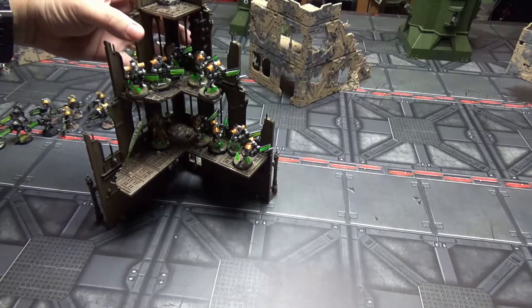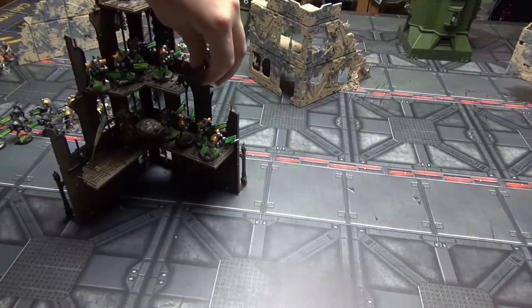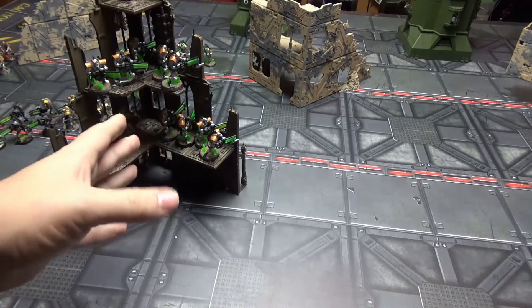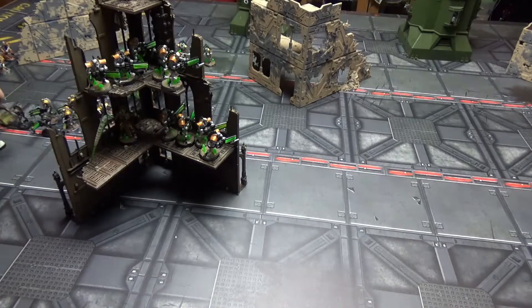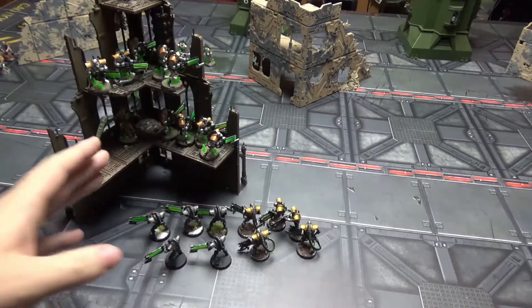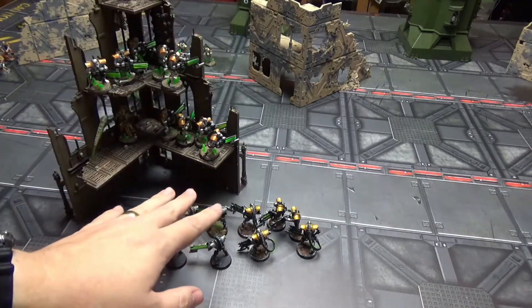One problem I've noticed when you play games with good opponents is they will focus fire your Immortals if they find them a threat. Turn one or two they will probably die. So the best trick is to have two units of Tesla Immortals in range of the Overlord. That way if one unit gets wiped out, you've got a second one to fall back on.